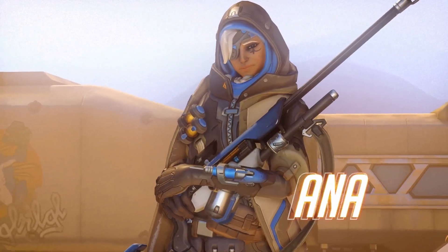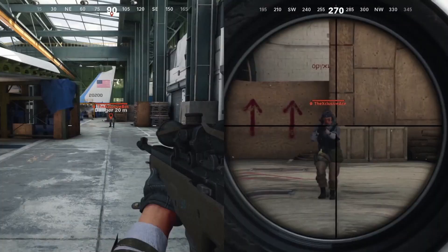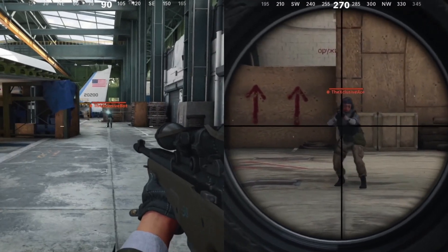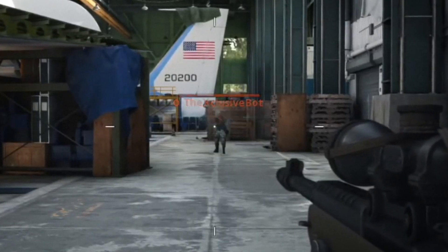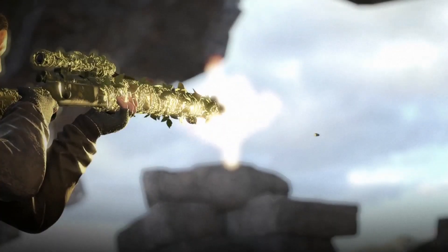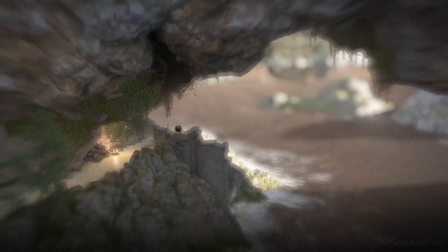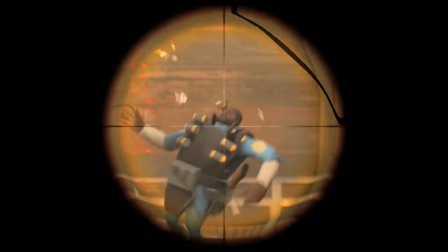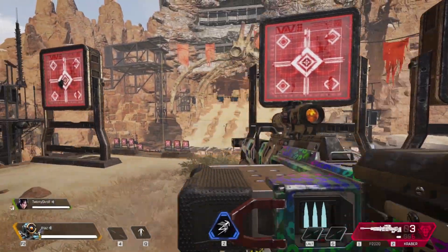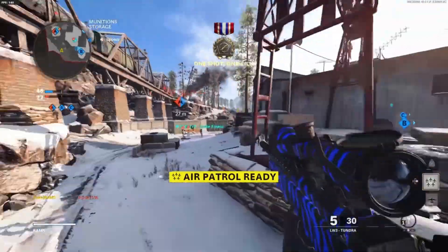Another cool example relating to threat VFX: in some games, whenever a sniper is scoped in and looking in your general direction, you'll see a little light reflection off of their scope. This is not only a great way to signal threat, but it's also diegetic — it kind of makes sense that it would happen. And if they missed their shot, you'll know because of the gunshot sound effect, but the VFX of the bullet smoke trail gives you additional information about the direction and source of that gunshot.